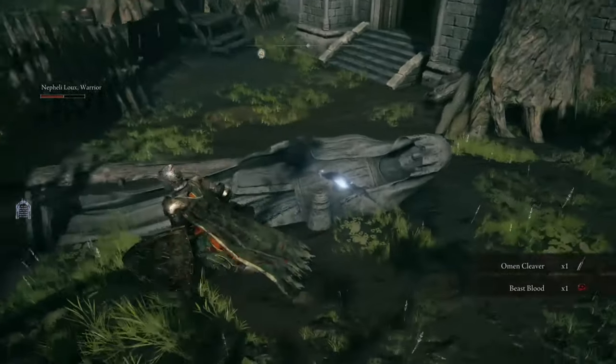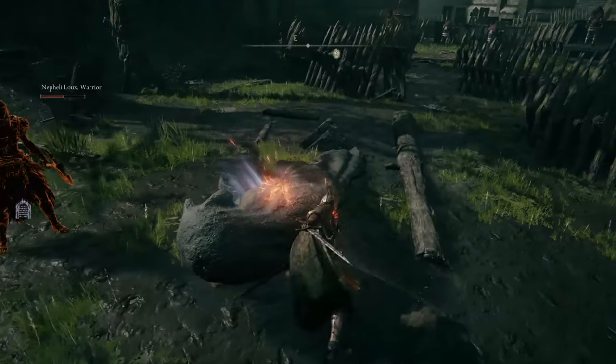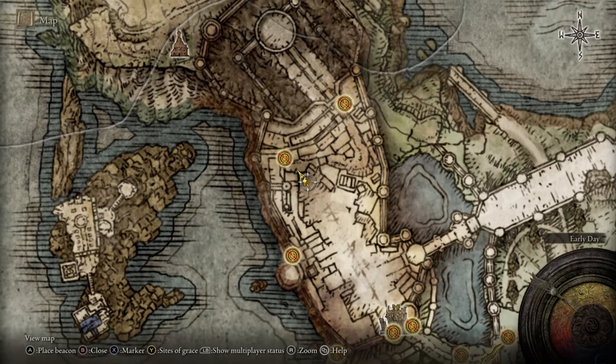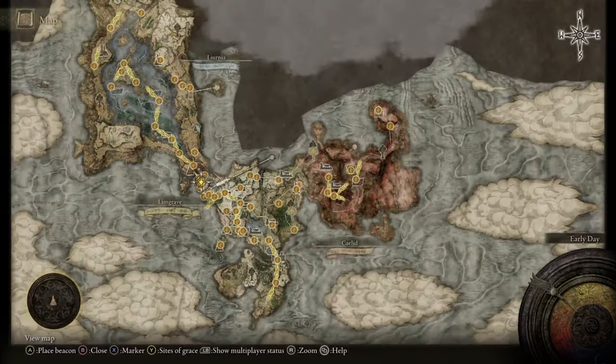Hello again fellow gamers, what's up, it's Matacon bringing you another Elden Ring video. This one is how to get the item stuck in a statue on the ground. We're at Stormville Castle, and this is exactly where the statue is. We'll zoom out a little bit to give you a better idea of the map of exactly where we're at.